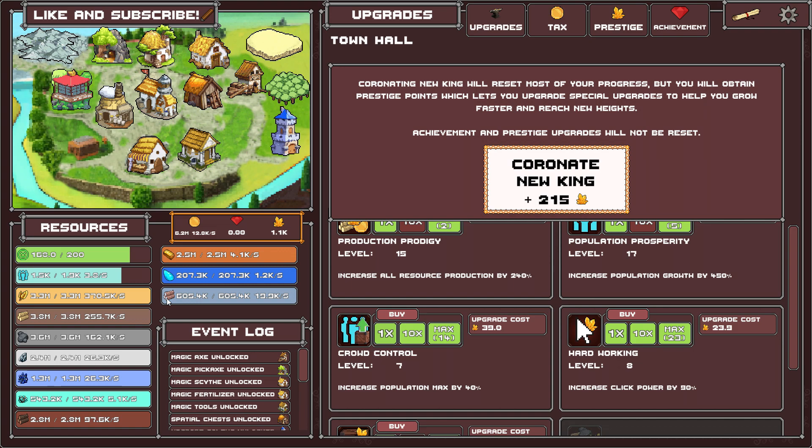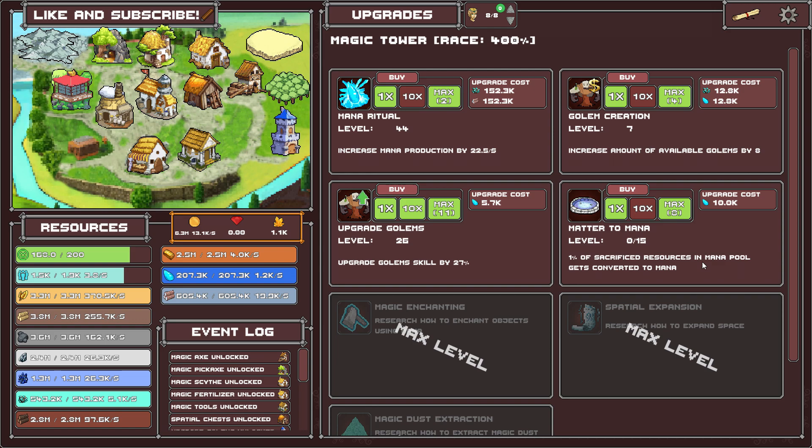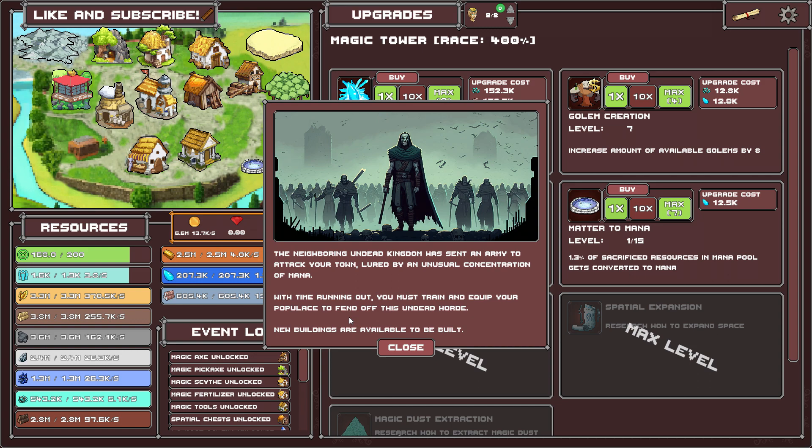I'm going to try to avoid prestiging. This seems completely new to me — one percent of sacrifice resources in the mana pool gets converted to mana. The neighboring undead kingdom has sent an army to attack your town, lured by an unusual concentration of mana. With time running out, you must train and equip your populace to fend off this undead horde. And then yeah, new buildings.